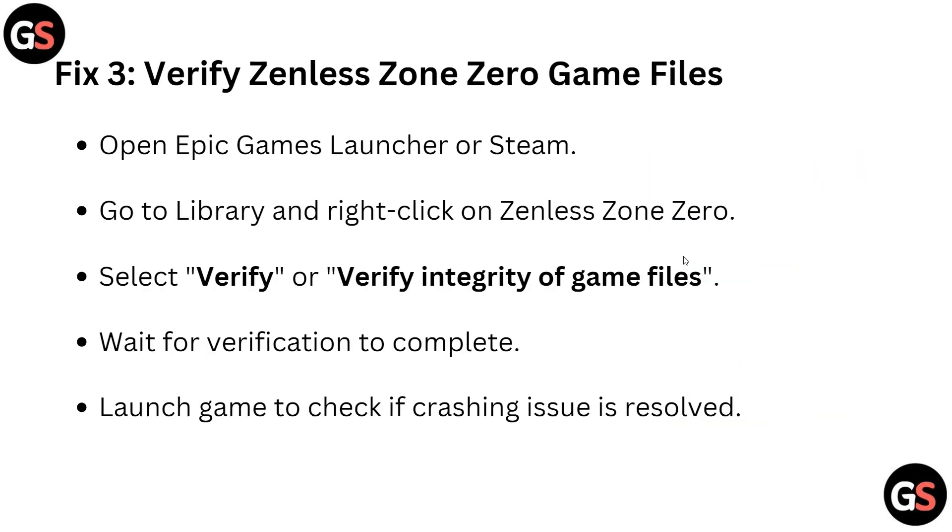Fix three: verify Zenless Zone Zero game files. Open Epic Games Launcher or Steam, go to your library, right-click on Zenless Zone Zero, and select 'Verify' or 'Verify Integrity of Game Files'. Wait for the verification to complete, then launch the game again to check if the crashing issue has been resolved.